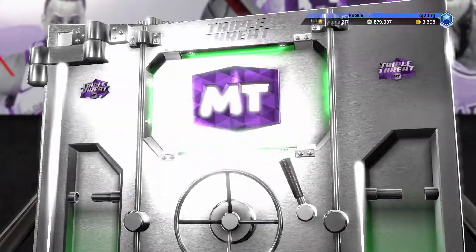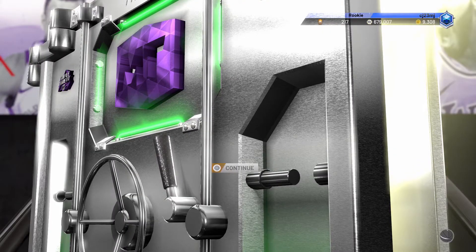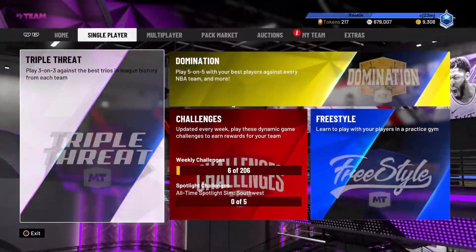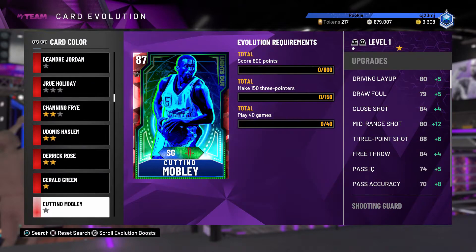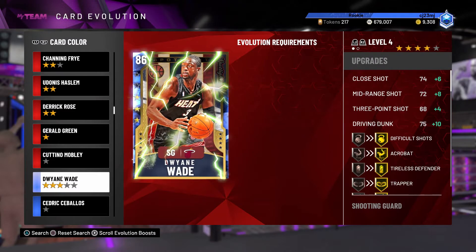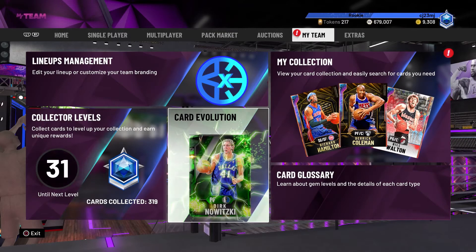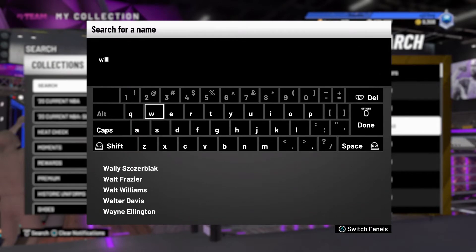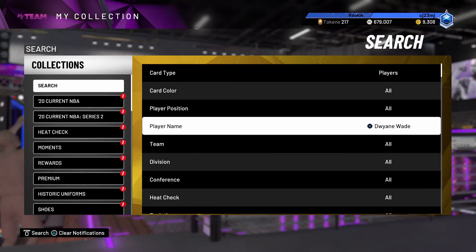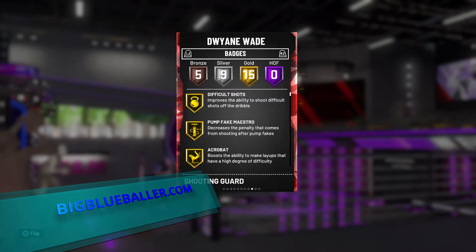I'm speculating based on the fact that the pre-order bonus is now an Evolution card, and last year when My Team launched with the introduction of Evolution cards, that card was required for Spotlight Challenges. So my guess is that this player could possibly be required for future challenges. It does look like a pay-to-win system, however since this is only a Sapphire upgrading to a Ruby, and at this point everybody's getting Galaxy Opals practically for free — especially typing in locker codes every day and playing Spotlight Sim challenges — I'm not too concerned about NBA 2K21 My Team becoming more of a pay-to-win mode than it already is.